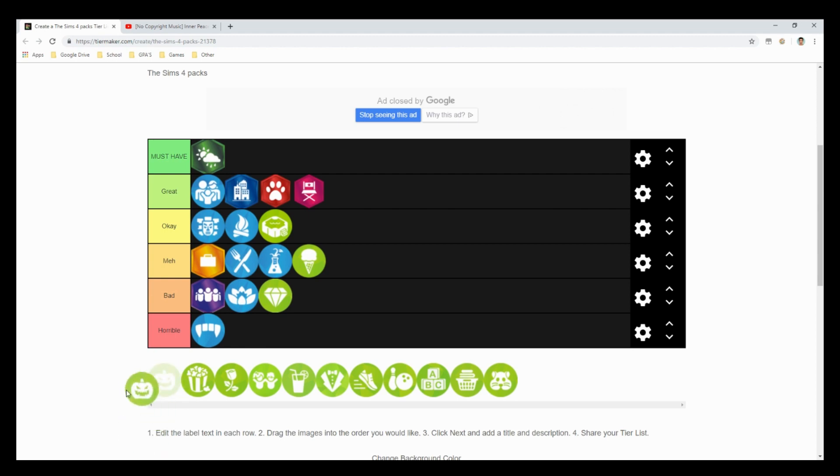Spooky Stuff — I'm grading this without other packs in the game. If you just got Spooky Stuff alone, I'd say it's pretty bad. You can carve pumpkins and the spooky parties are cool, but there's not much else to do with it.